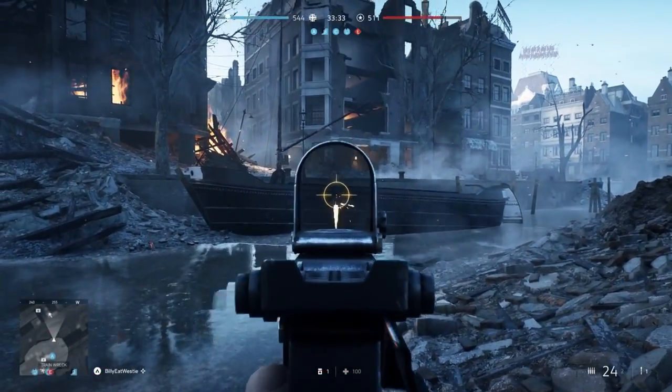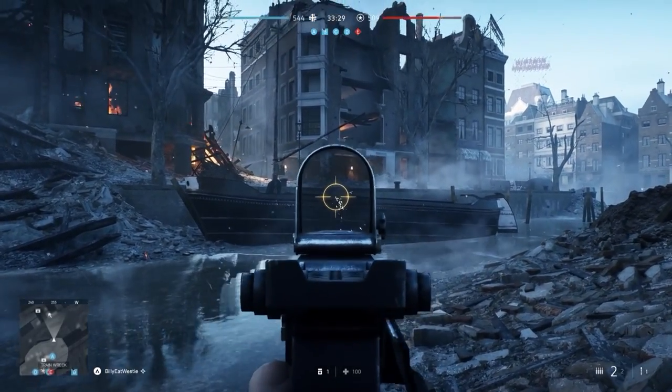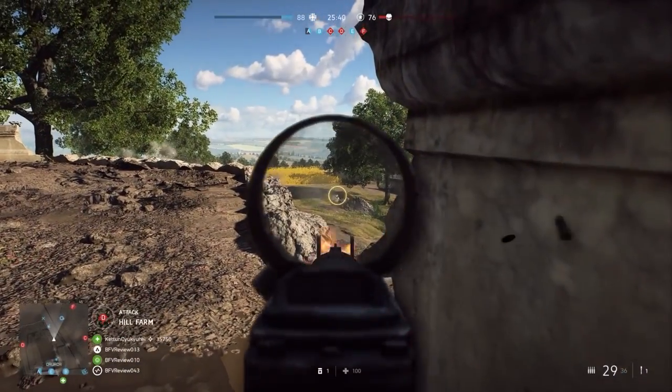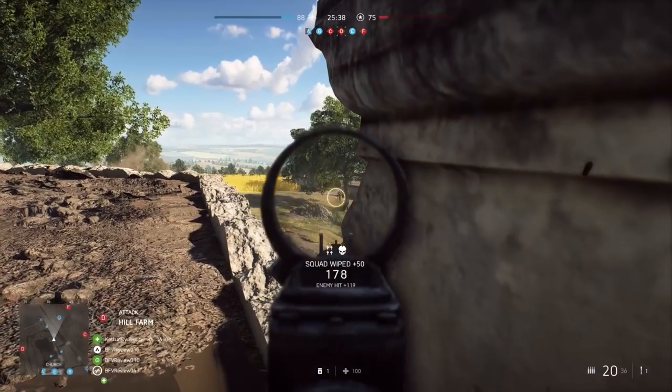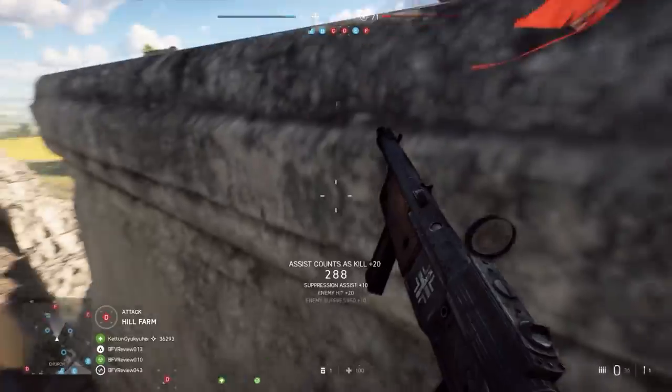If you do find yourself missing targets at mid to long range with automatic weapons, you can use a technique called tap-firing, which is where you repeatedly press the fire button instead of holding it in, and this will allow your weapon to come to rest in between bursts, so that your shots actually land on target and don't fly over your enemy's head.